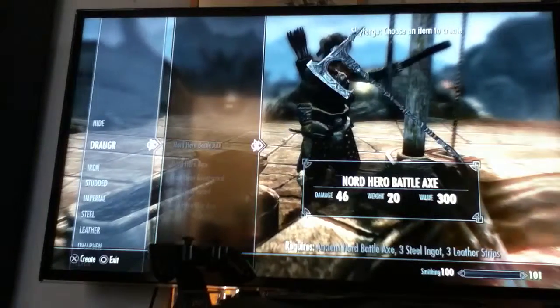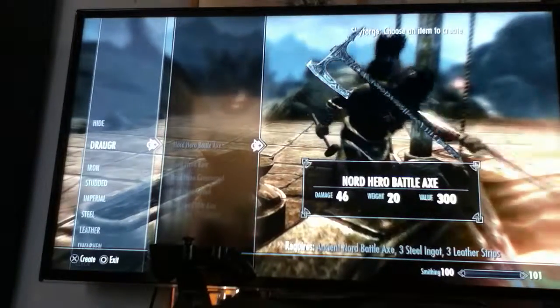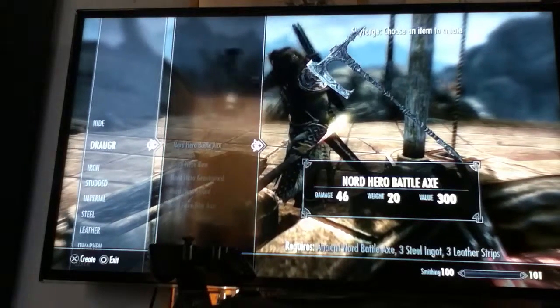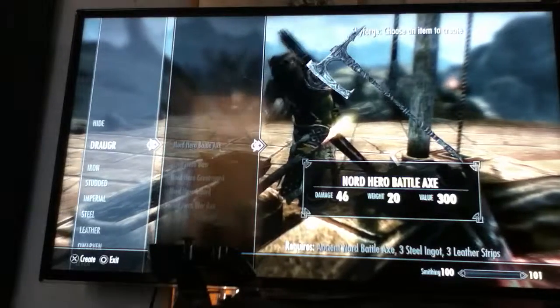If you see down there you can see the ingredients. You can see Ancient Lord Battle Axe, three steel ingots and three leather strips. So you need the actual weapon.